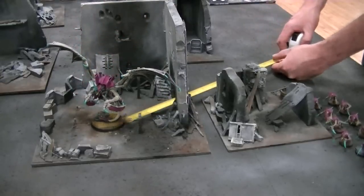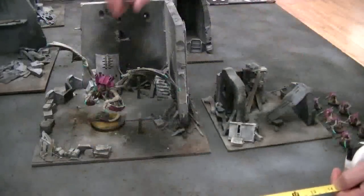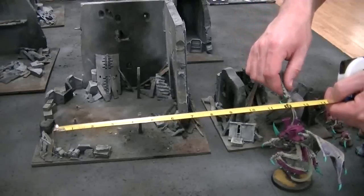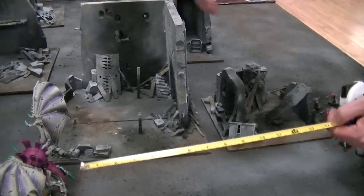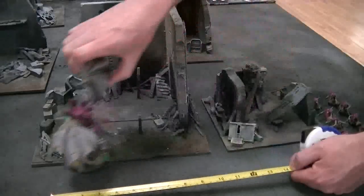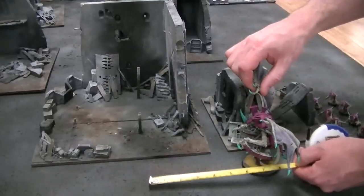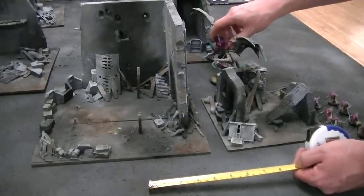One thing you have to be careful of is your opponent might do his measuring up high, and because of the angle he's looking at it, he might hold his tape measure up high like this and move further than intended — he's moved a good four inches too far. Another thing to watch out for is what I call jumping, which is a rookie mistake. You measure from the front of the base 12 inches to the front of the base. Someone who does jumping would butt up the back of his model against the front of the tape measure, which is an illegal move noted in the rulebook.